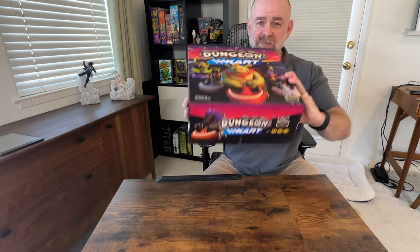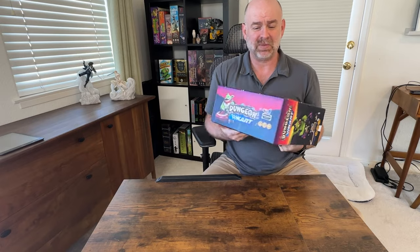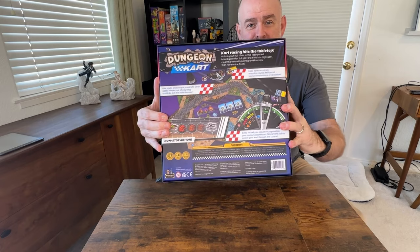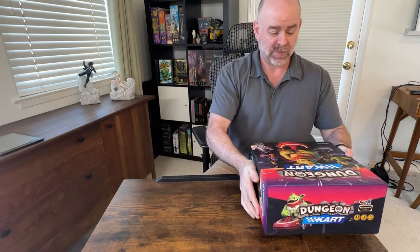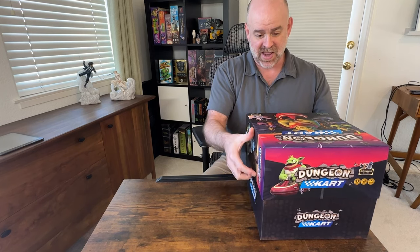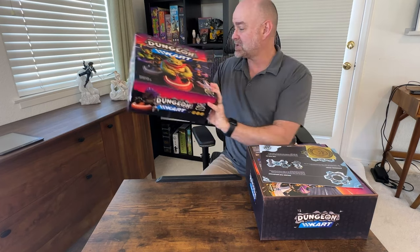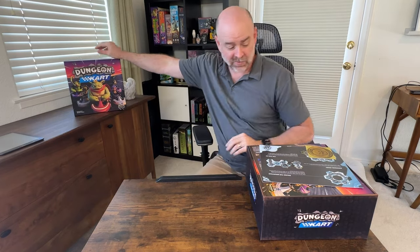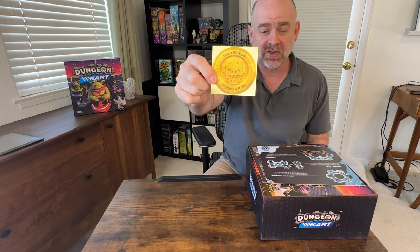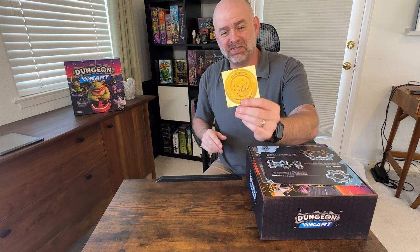So we've got the box — it's a big boy, it's heavy. This feels like maybe nine or ten pounds. We've got the box back there, beautiful box back. I'm going to open it now and sort of set things off to the side as we get them. Look at that, it's huge — there's the Dungeon Cart box. This is the gold edition sticker that will be on the box if you've got the gold edition of the game. It's printed on this really nice shiny foil.